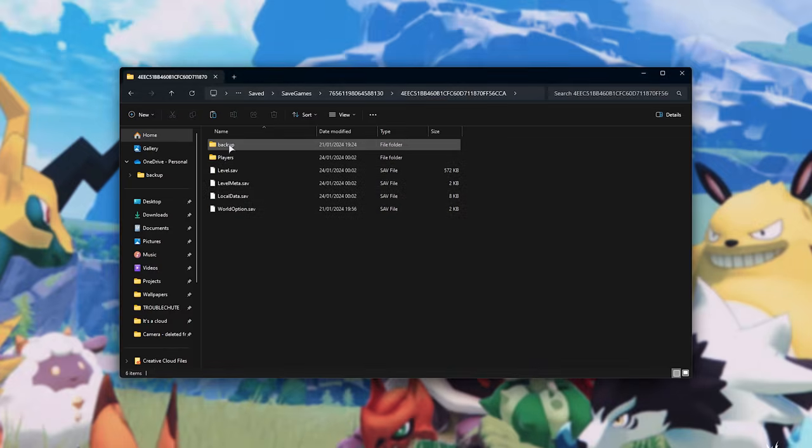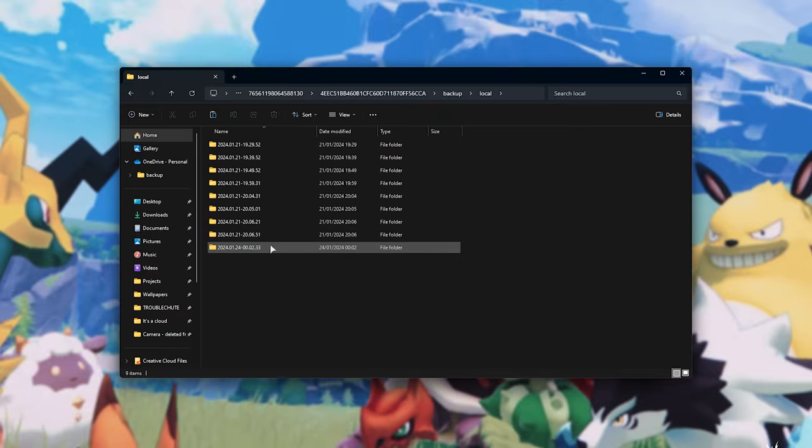In the backup folder, you'll find a Local folder and inside of that, a bunch of differently named folders containing all of your save games from different days and different times. What you need to do is find the one you want to roll back to — for example, a few minutes, a few hours, or a few days ago — and open it up. I'll be opening up my first save here on the 21st of January at half past seven.